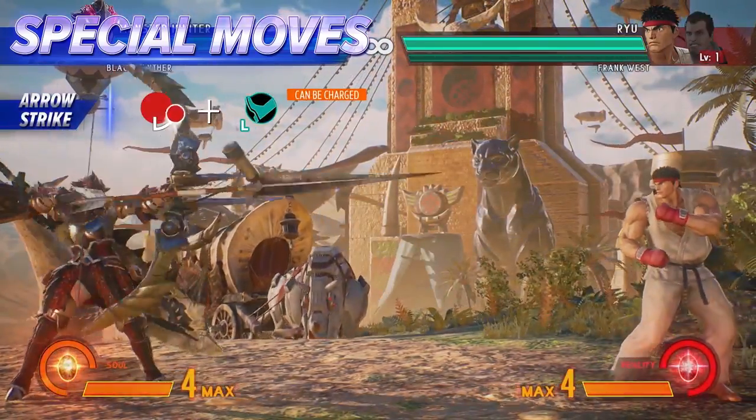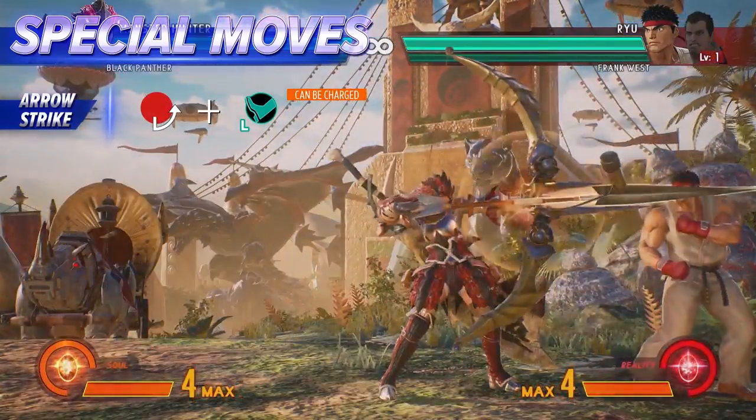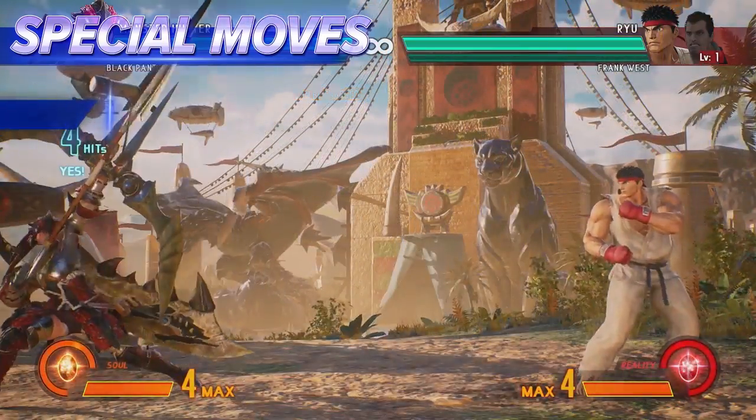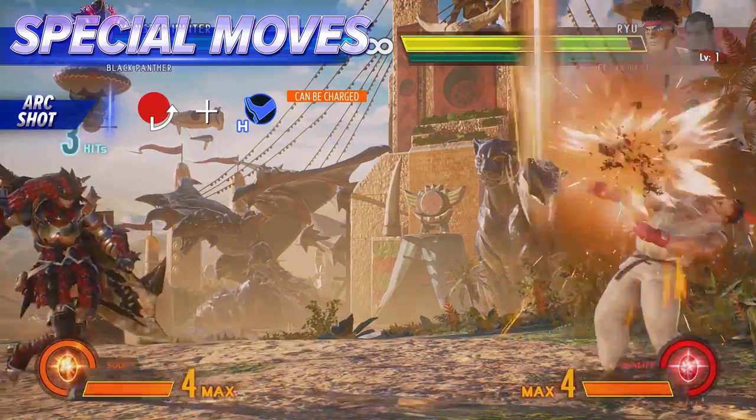A slow projectile that can be charged to unleash free arrows simultaneously. After landing a launcher, you have enough time to charge and combo this upward bow shot.